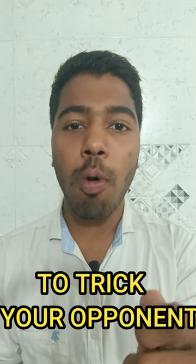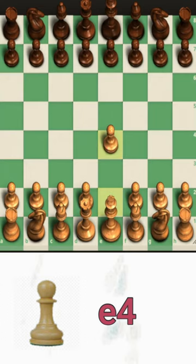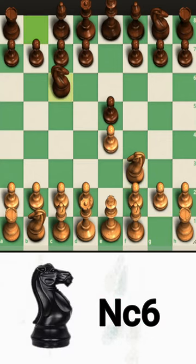This is how to trick your opponent into getting checkmated. The game begins typically with e4, e5, Nf3, Nc6, Bc4.